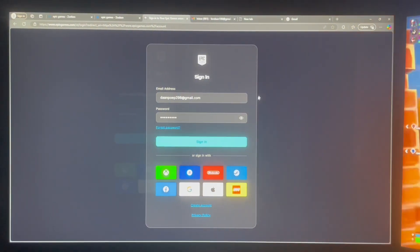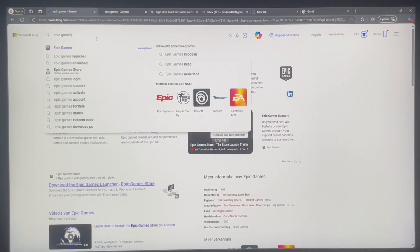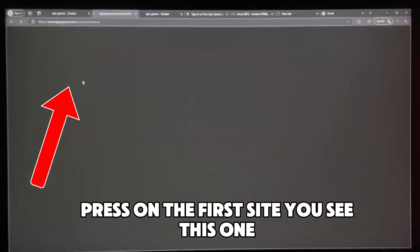How to enable 2FA for PS5? First, search Epic Games on Google's browser. Press on the first site you see.